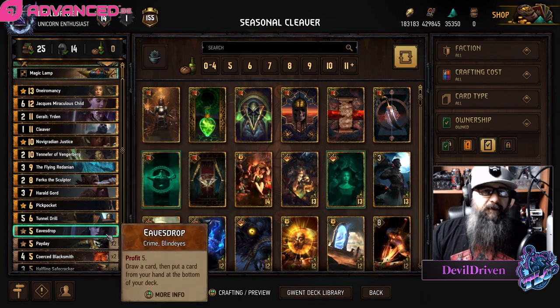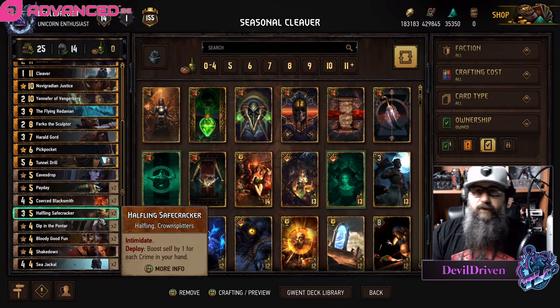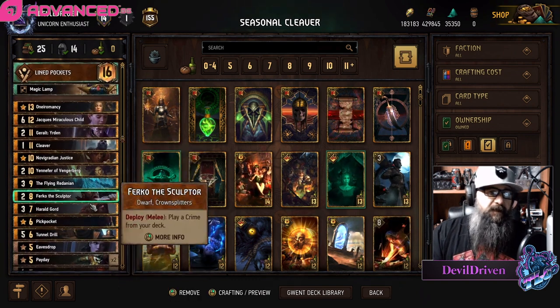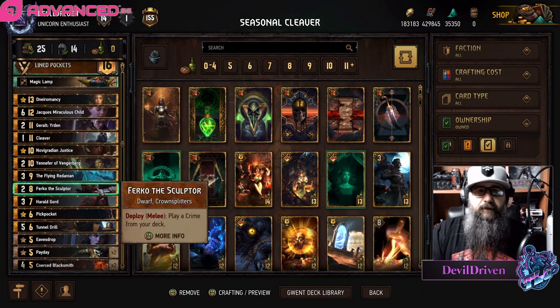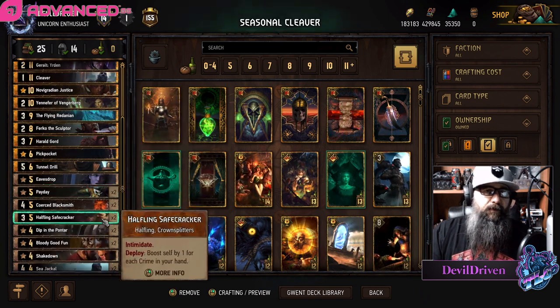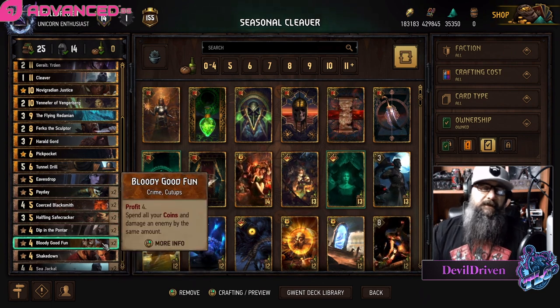If you get last say you'll see in both these games you're in good shape. I still have Justice in here because the tempo you get with the Safe Crackers is just really, really good. The list doesn't have a lot of units because you still want to play crimes, but you can always tempo out as long as you draw your Justice and a Safe Cracker and take care of whatever they're trying to put down on the board with Paydays and Bloody Good Funds.